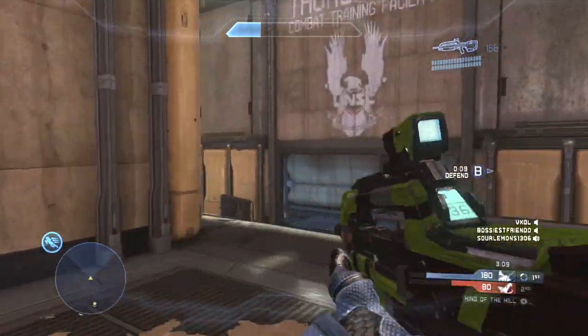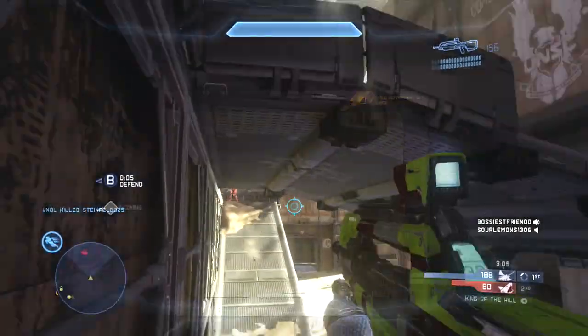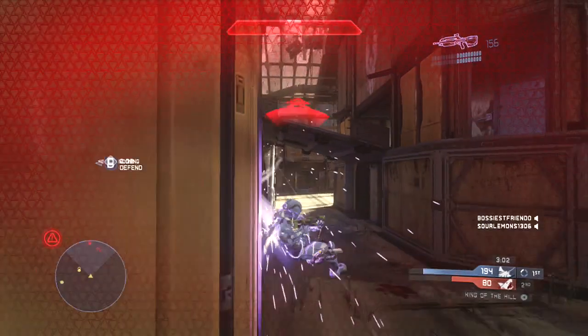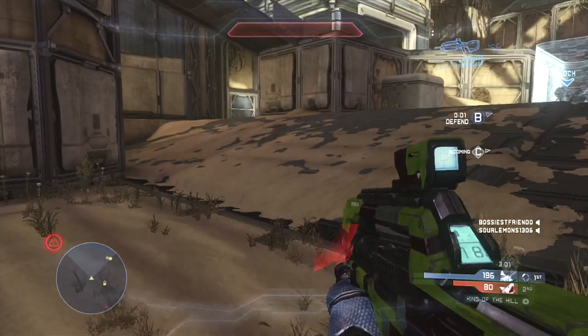Delving into a few odds and ends thruster pack examples, we go into the Pit where I'm on training. I get shot at by a bunch of people and I'm going to use this bridge as my shields go dead to block my head from their viewpoint, thruster pack and turn to the left so I can sprint away around this corner and survive.